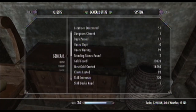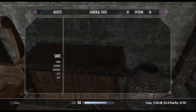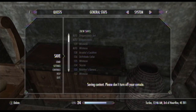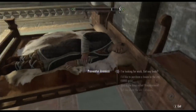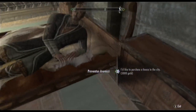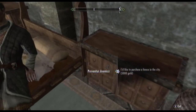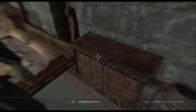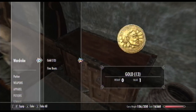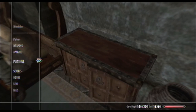Clear off the dresser and have it about to stand right here. Save, just in case you mess up so you can reload. You talk to him real quick — he asks if you'd like to buy a house for 5,000 gold. As soon as you say 'I'll take it,' press B and go right into the cover as fast as you can.